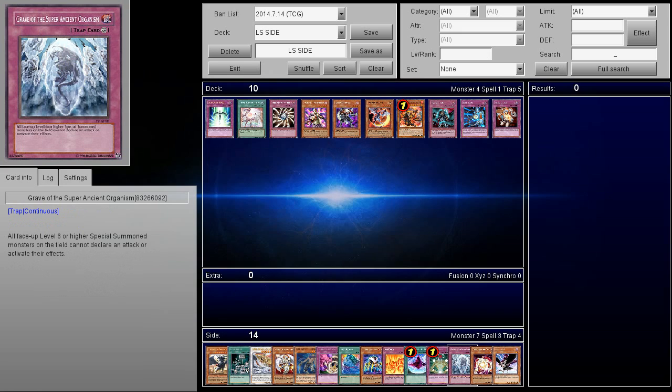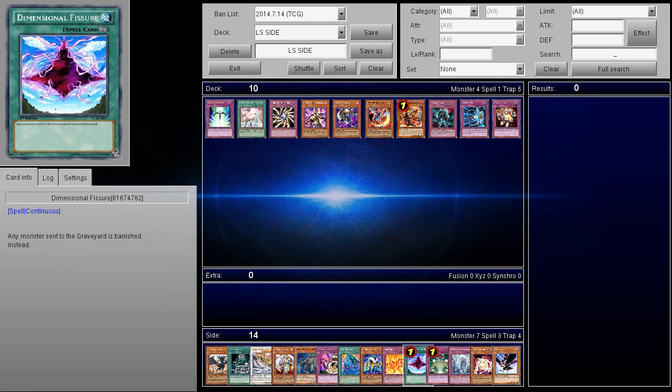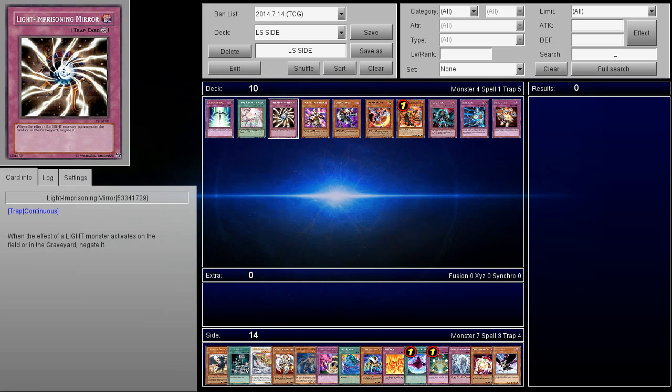There's also kind of an under-the-radar card called Grave of the Super Ancient Organism. It's not really used too much because of XYZ monsters, but all face-up level 6 or higher special summoned monsters on the field cannot declare an attack or activate their effects — it's like a Fiendish Chain for all face-up level 6 or higher special summoned monsters. If you're playing a deck that revolves around rank 4 monsters and level 4 monsters in general, this could be kind of good. The only problem is Lila will just pop it. If you happen to have Prohibition and you call Lila, and then go for a Grave of the Super Ancient Organism, you're looking at a pretty nasty combo — but it requires two cards, it's a little conditional, and maybe they've even side-decked MSTs.